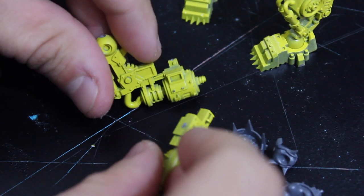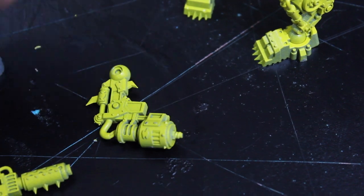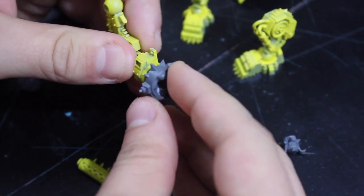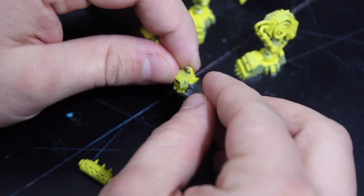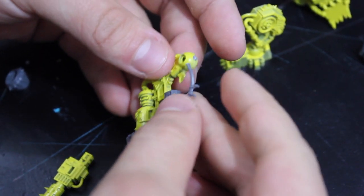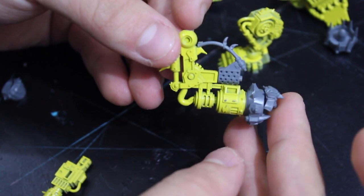I've never liked the way the big shooter looks — I think it's just too simple. So I'm going to do a little bit of kitbashing, nothing too major. Now it looks like the Kilocons is going to be shooting a Gretchen into the enemy. I also found a flamer bit that I'm going to add to the weapon to beef it up and make it look like the Gretchen is going to be lit on fire before he gets shot out of the gun.